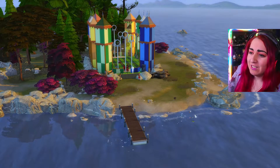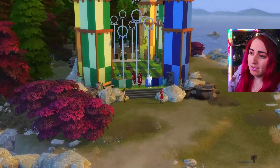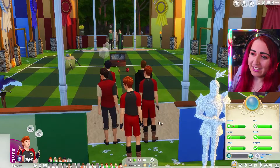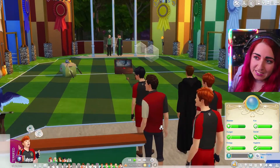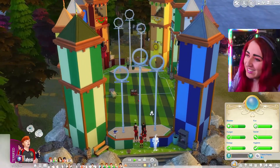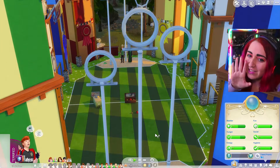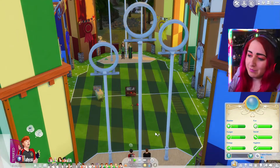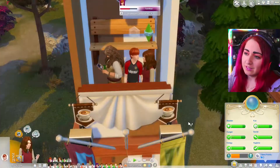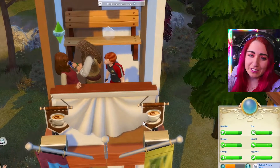Here we are at the Quidditch field for Gryffindor versus Slytherin. The teams are lined up, they are set. The rush of the crowd and the cheers for Harry and his team — just pretend there's a crowd, okay? I can't actually sit them up there, so we're making it work. There's a crowd! They're making noises like they're very, very excited to be here. Hermione, Ron, and Hagrid are up in the stands cheering on their friend.